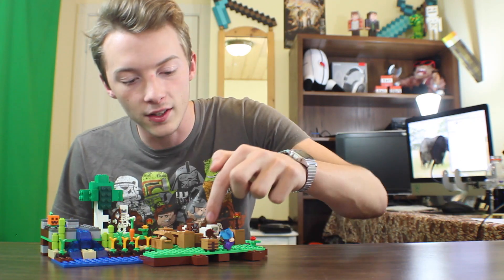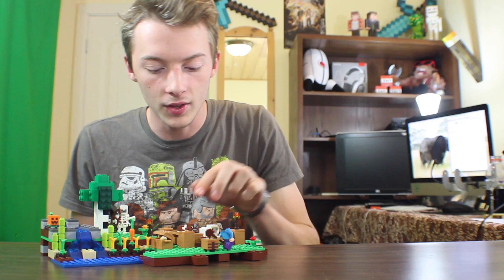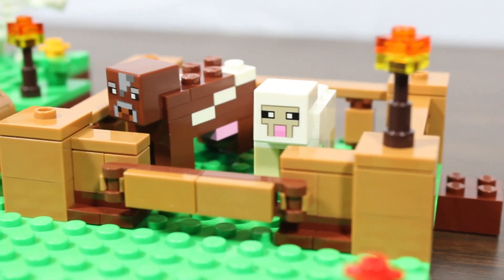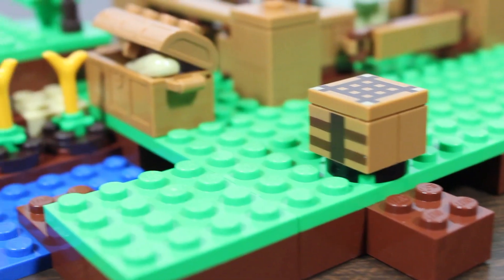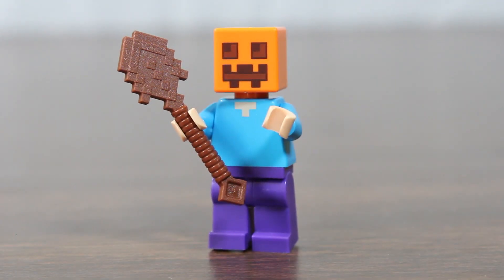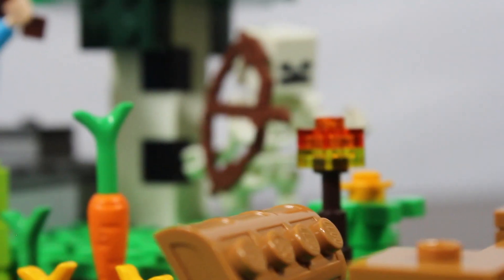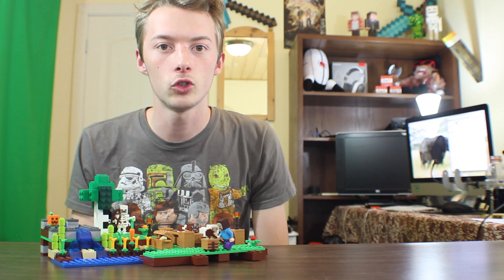We finished building the Farm. It has a little crafting table with Steve, who has a wooden shovel in his hand. There's a cow and a sheep in a little fenced-off area, a chest with some bread, a wheat farm, a carrot, and a pumpkin — you can actually exchange the pumpkin for Steve's head to avoid Endermen. There's also a skeleton underneath the tree that's going to shoot Steve.